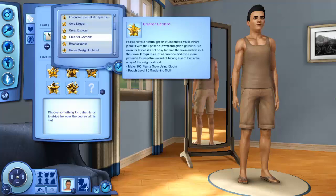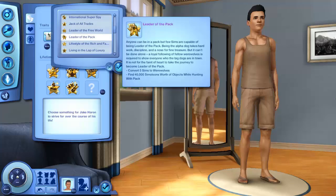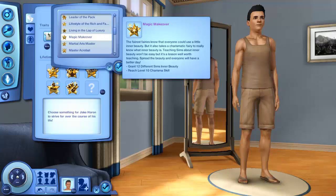Greener Gardens — fairies have a natural green thumb that makes others jealous; make 100 plants grow using Bloom and reach level 10 in gardening skill. Leader of the Pack — anyone can be in a pack, but few Sims are capable of being leader; being the alpha dog takes hard work and discipline. Convert five Sims to werewolves and find 40,000 simoleons worth of objects while hunting with the pack. Magic Makeover — grant 12 Sims inner beauty and reach level 10 in charisma skill.